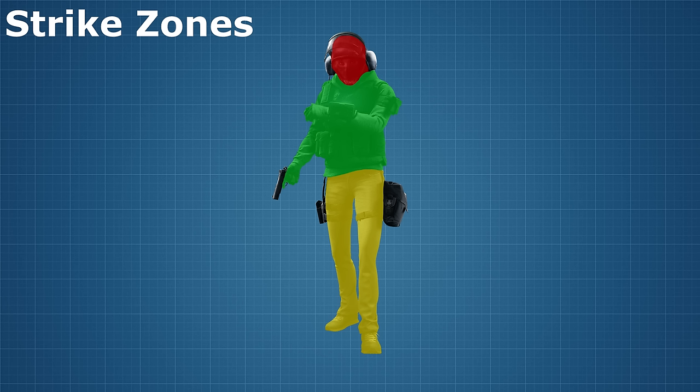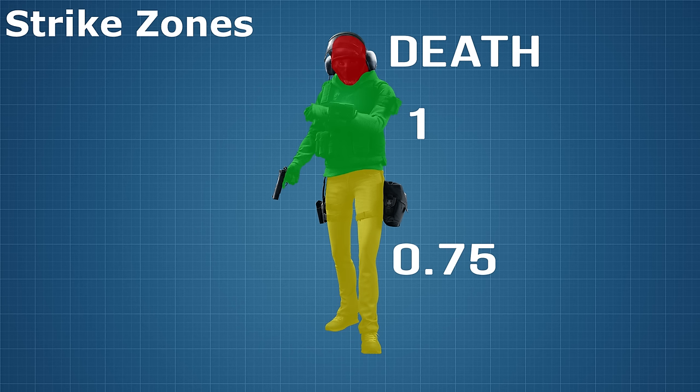Legs are mostly muscle and bone, though with a few veins and arteries you don't really want anyone poking holes through. Against light armour, the damage multipliers are as follows. Getting hit in the head is almost always an instant death, no matter how weak the weapon, no matter how far away, no matter how much armour you're wearing. There are only a few weapons that don't get this headshot bonus — Caveira's Luison, the shotguns in the game, and explosive weapons.